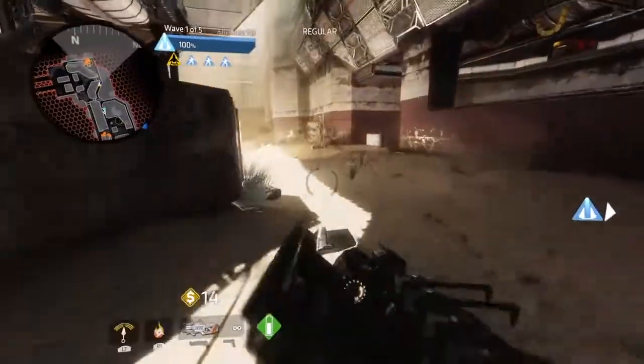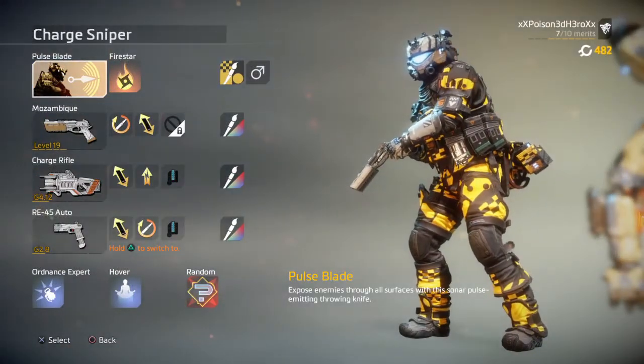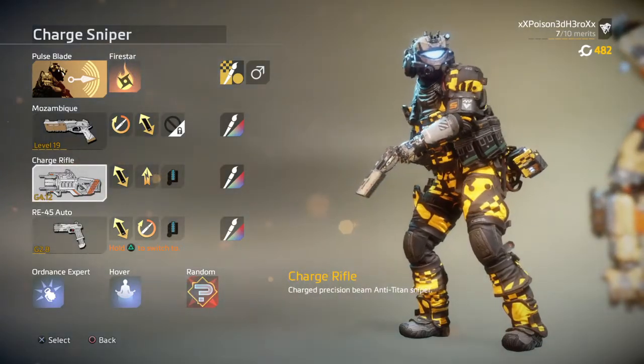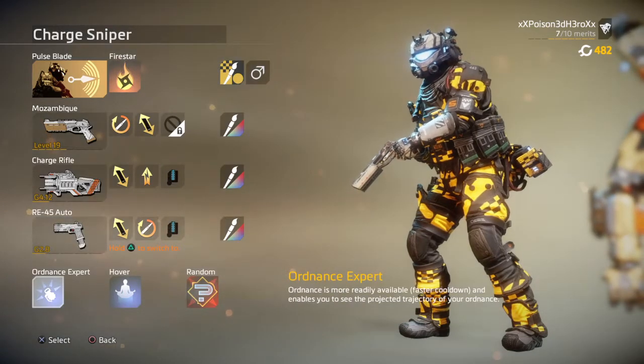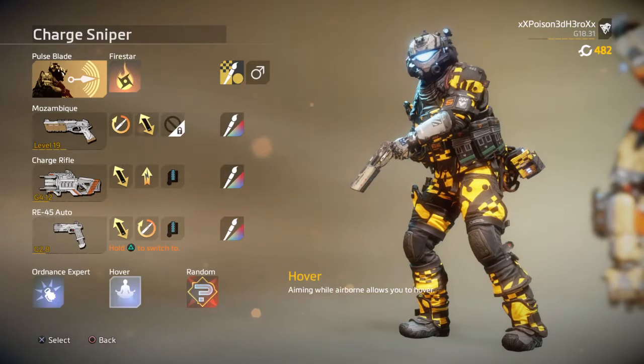So like always, let's take a look at the main loadout. The class will be the Pulseblade for visually looking the closest to the Charge Sniper, but if you want to be a lot more mobile than normal, then I advise you to pick the Grapple class — which although doesn't look anything like the Charge Sniper in Titanfall: Assault, the class can allow you to move about a lot faster compared to the rest.